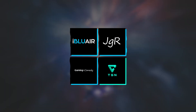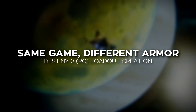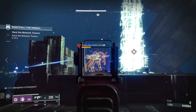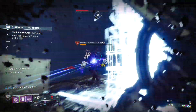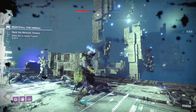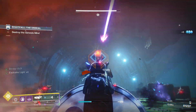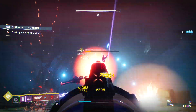Destiny 2 Shadowkeep is here, and it brought a massive number of new features to the game. The most exciting addition is the Armor 2.0 system. While Destiny has always allowed its players to customize their characters to suit their playstyle, things have been taken to the next level. And for someone like me that enjoys making different builds, I'm incredibly excited by the potential.